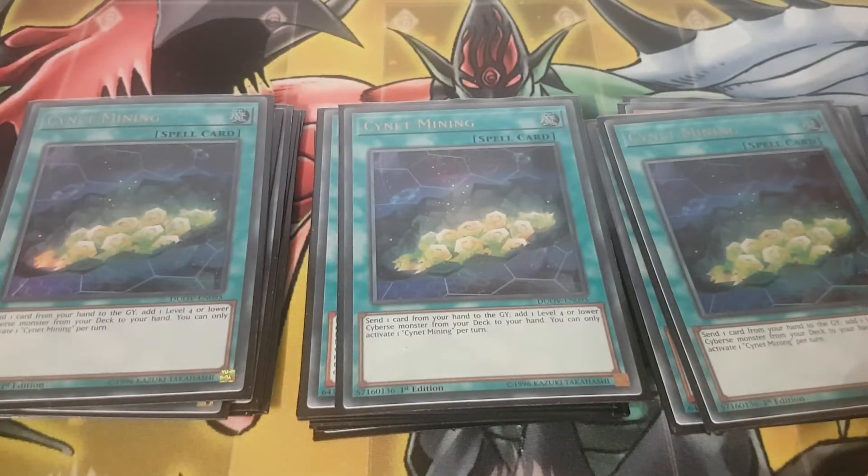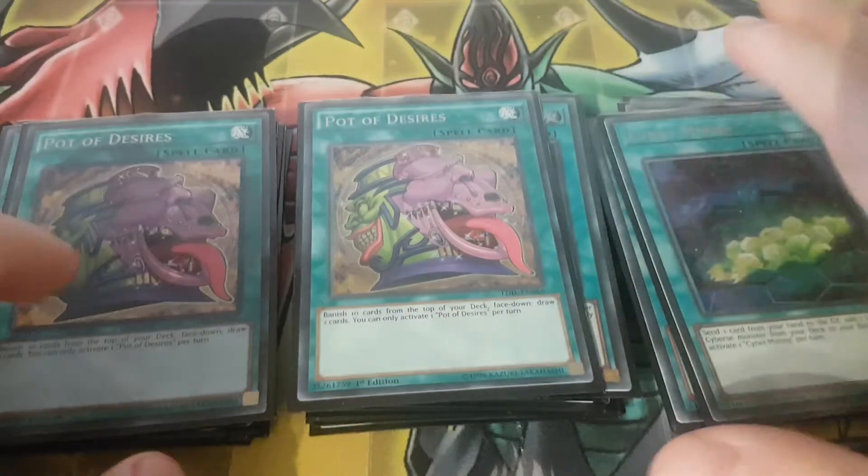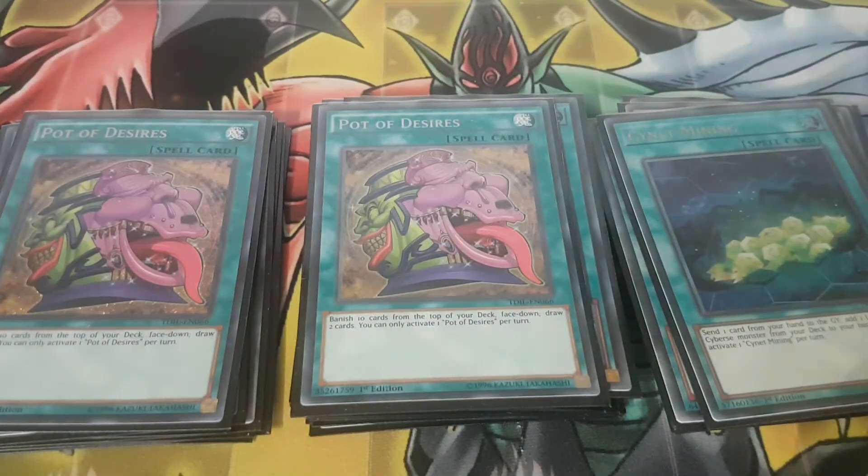Then I play three Sign Salamangreat Mining — this is obvious, it searches Gazelle, best card. And then I play two Pot of Desires. I can't afford a third copy, otherwise I would play three.